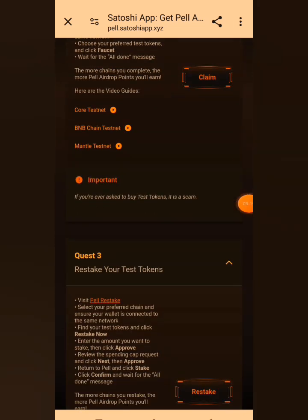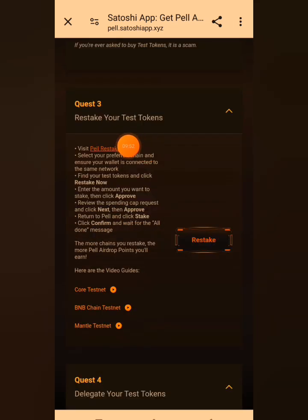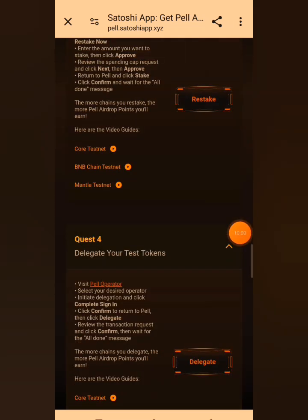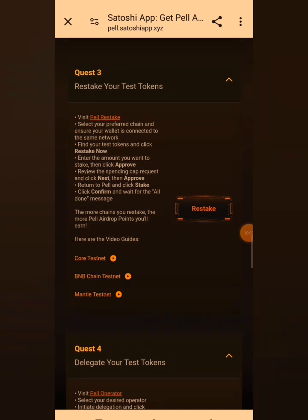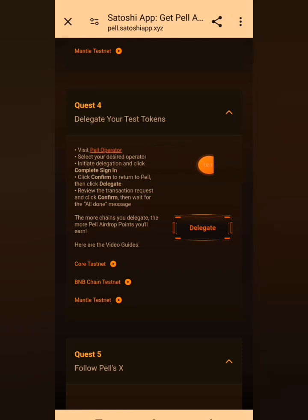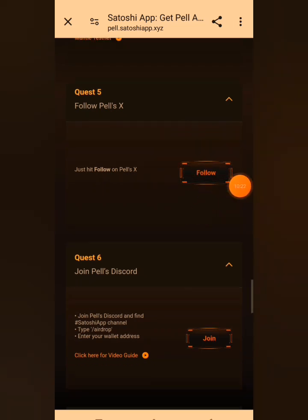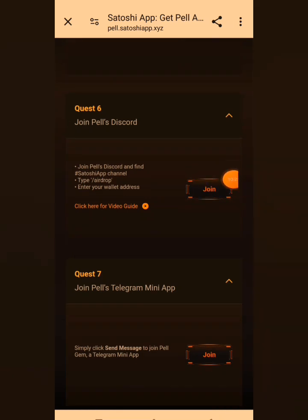I don't want this video to be very long — going through each step one by one would take no less than 30 minutes, so I'll do a recap. You stake your test tokens that you've claimed, then claim on the restake. Quest four: delegate your test tokens — click 'Delegate' to delegate. Quest five: follow Pearl's X (Twitter) page. Quest six: join Pearl's Discord. Quest seven: join Pearl's Telegram mini app.